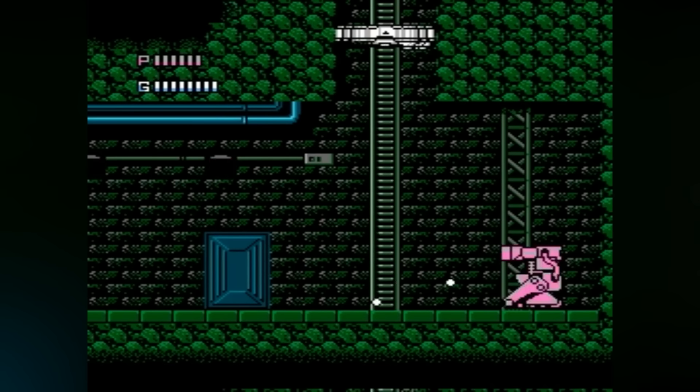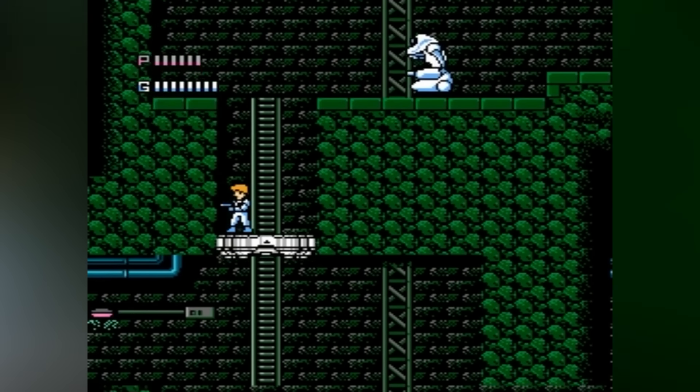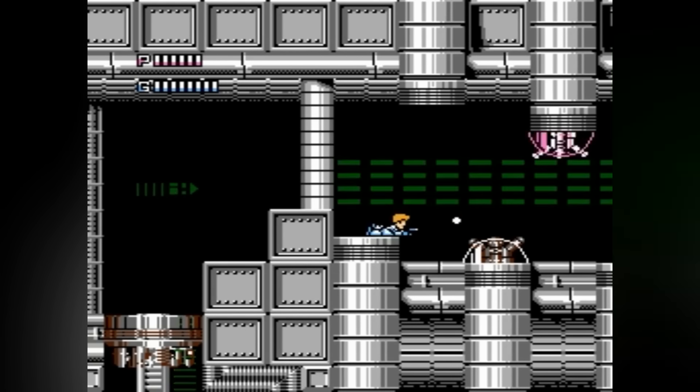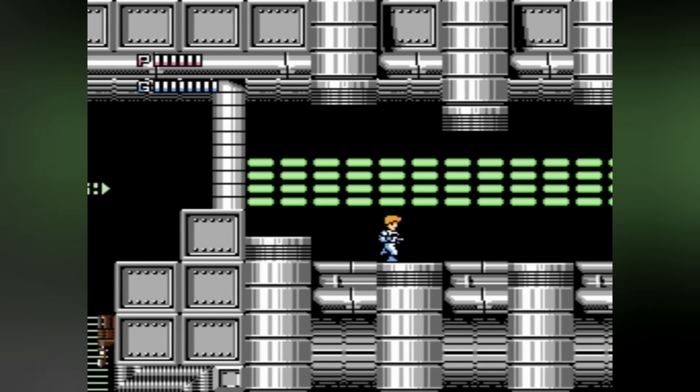The gameplay is a blast — literally. You're sprinting, blasting and weaving through five levels of futuristic chaos from desolate colonies to dens of the enemy. Jay's packing heat with an arsenal that'd make any space cowboy jealous, from trusty shotguns to flashy laser rifles. But watch that ammo — in space, every energy blast is precious.